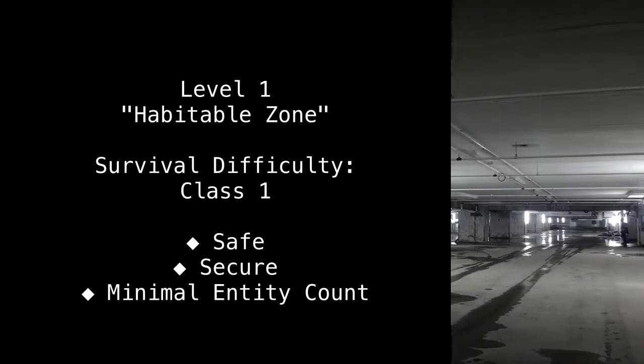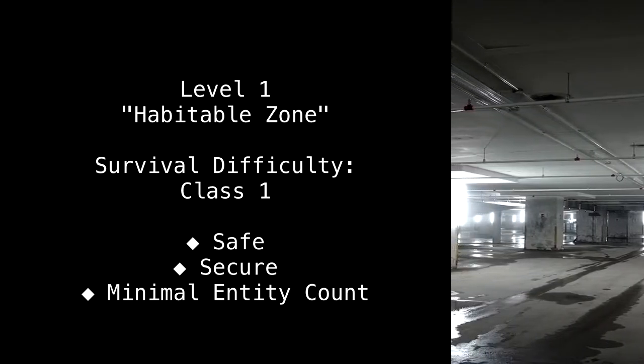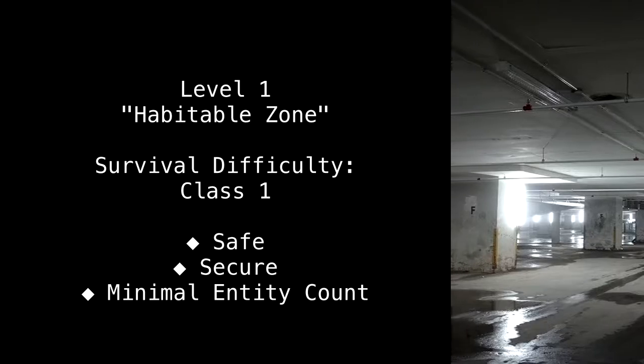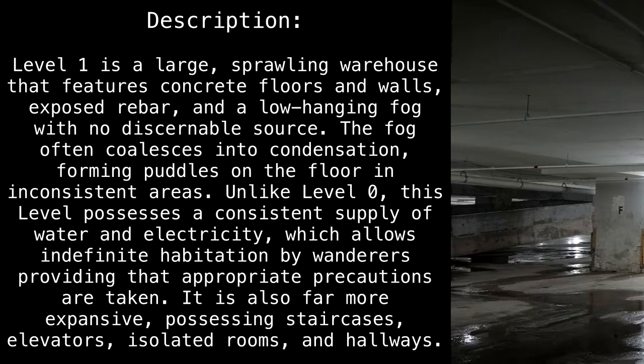Level 1. Habitable Zone. Survival Difficulty: Class 1. Safe. Secure. Minimal Entity Count. Description.